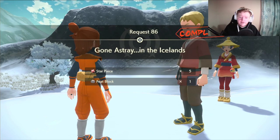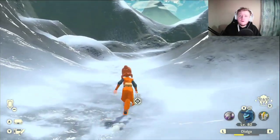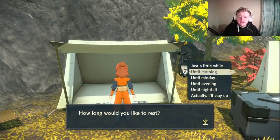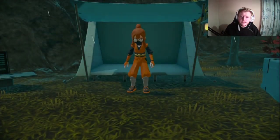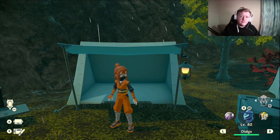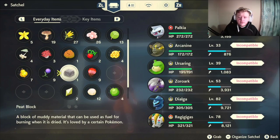For completing the mission we get five star pieces and a peat block, which we will use to evolve Ursaring into Ursaluna. Head back to the village, then come back out and go to the Crimson Mirelands — that's the only way to evolve Ursaring in this game. Go to night time; we can only evolve Ursaring when it's a full moon, by using the peat block on him at the Crimson Mirelands. The moon changes every two days, so just keep sleeping through the days and nights. A quick way to do this is by hovering over your peat block — if it says incompatible go to the next day, if it says compatible then you can evolve him; it's a full moon for two days.